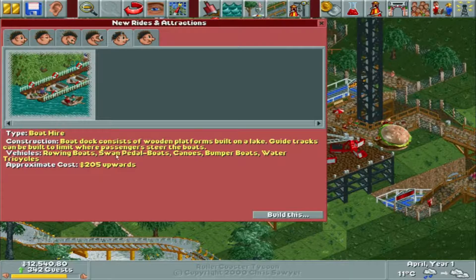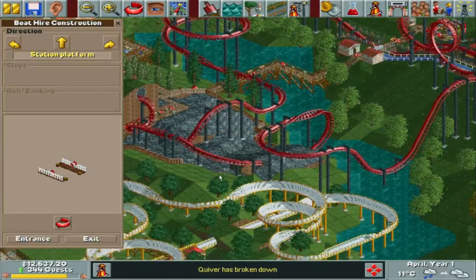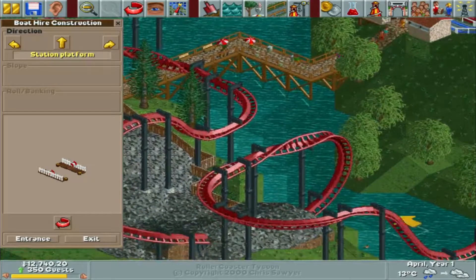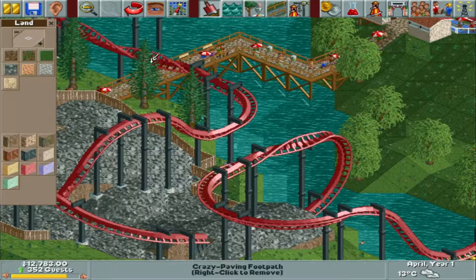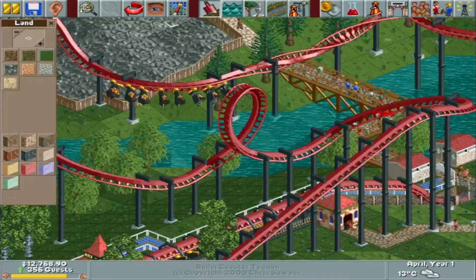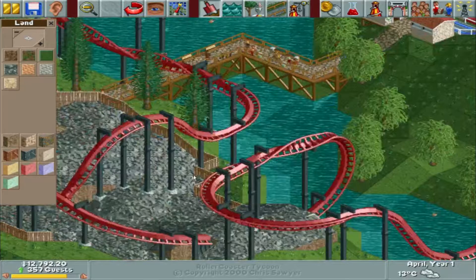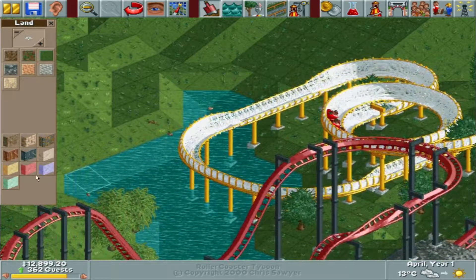I think we can fit one of these custom water rides in. We do have some water over here. I kind of want to start it over here — that would be a good spot. I'm going to raise the ground a little bit just to make sure the ride doesn't go past here, as that's one of the barriers I want to set.